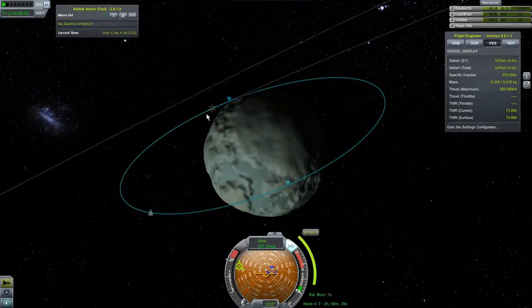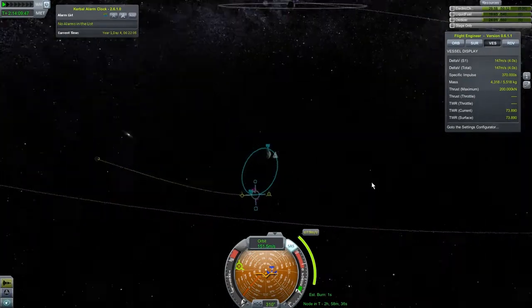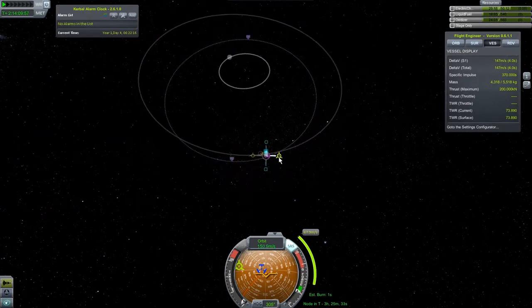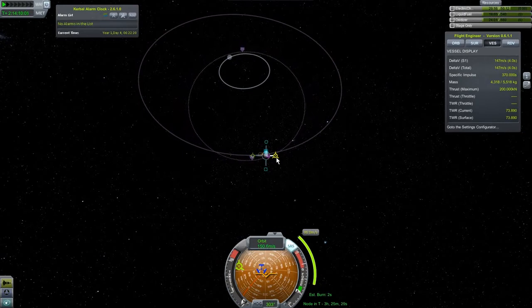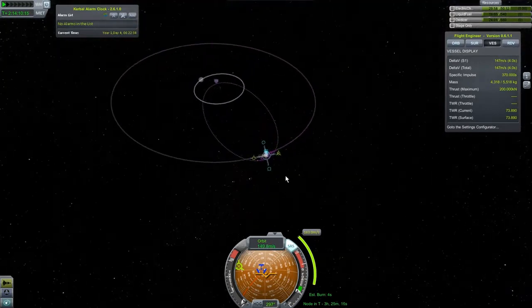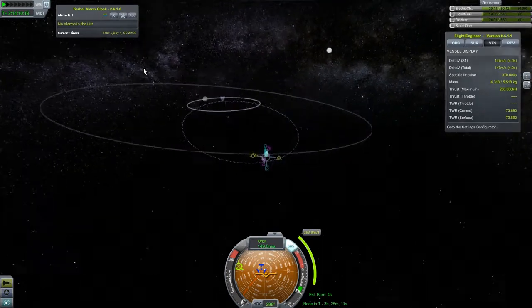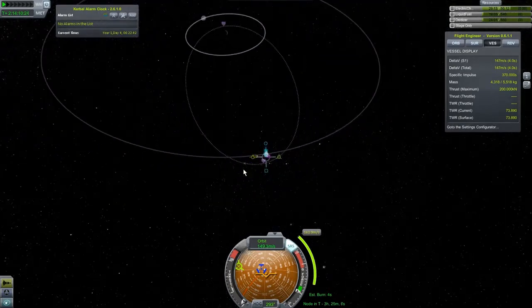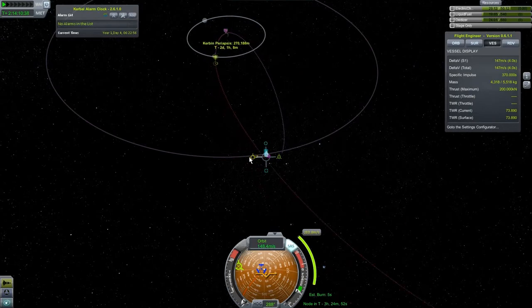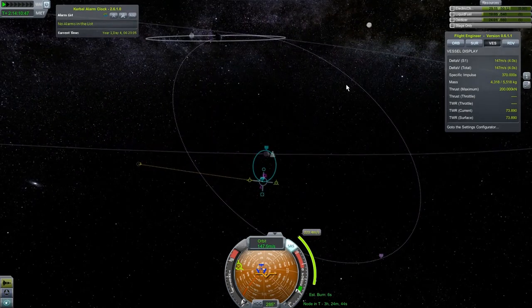Now it's time for some maneuver nodes. Let's delete this and go back to planning the shortest possible burn to return to Kerbin. That's more delta-v than I have — I have 147 delta-v, so this will never get me back to Kerbin. I guess I'm going to have to try a moon encounter. There might be a rescue mission in our future. How much delta-v do I need to actually get back to Kerbin and enter the atmosphere? I need 220 — which really isn't a lot, but it's more than 147. Jeb, I have some bad news for you.